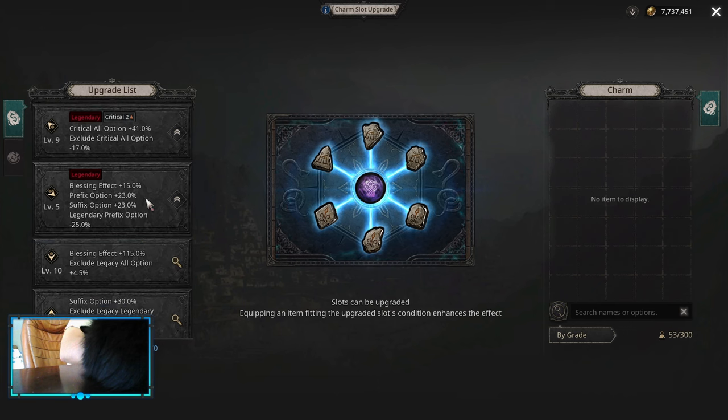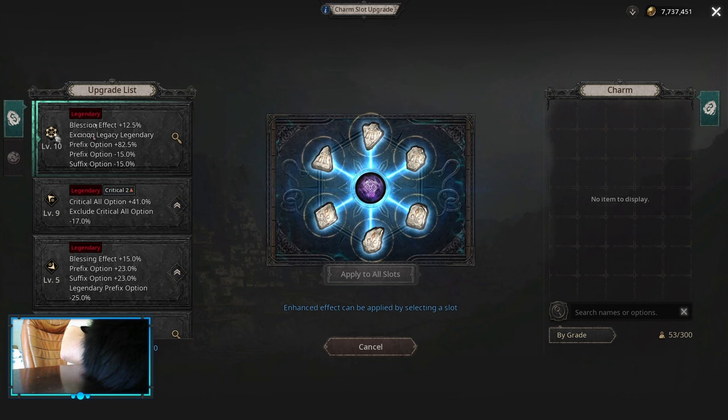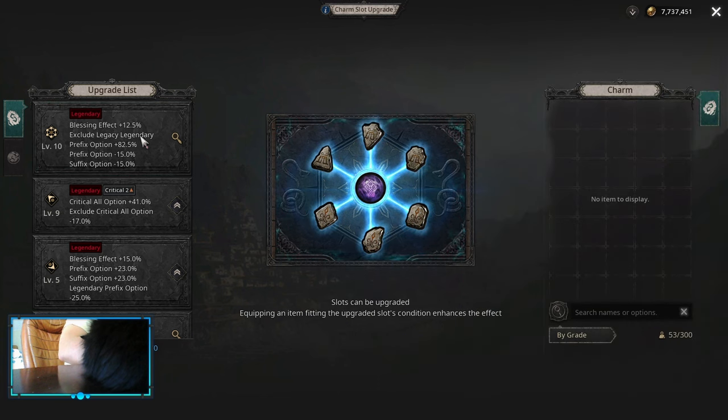After that, you'll want to have this leveled up to max level and apply to all slots — this is an important one. This gives all of your Charms 12.5% blessing. As you can see, it's everywhere 12.5%, so instead of 32 it becomes 36. Remember that.